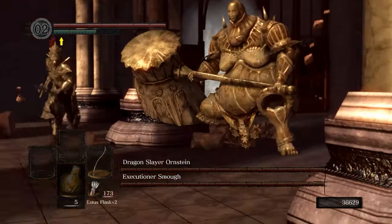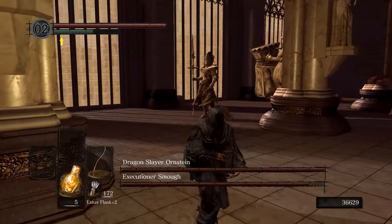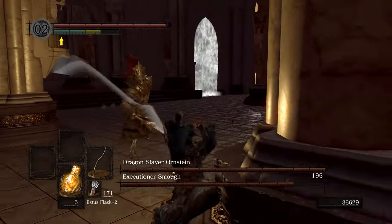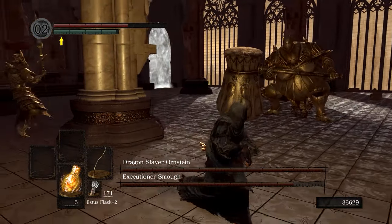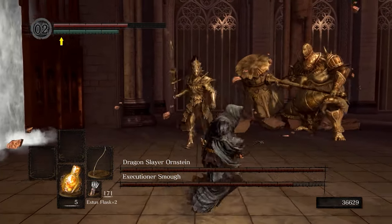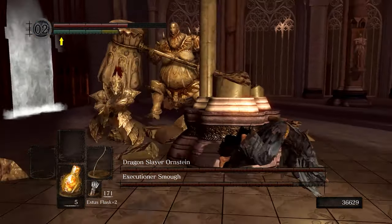Now most people who play this game will tell you to kill Ornstein first because he's much harder in Phase 2, and that's correct. But if you want the Leo Ring — and you do — you gotta kill Smough first. That means Phase 2 is going to be a little bit harder. We're going to make that easier though by using a bow. Technically we're using a bow in Phase 1 as well, just because we're comfortable with it. You don't have to do that though. You can use whatever weapon or spell, whatever method you want to kill Smough in Phase 1. That doesn't matter.